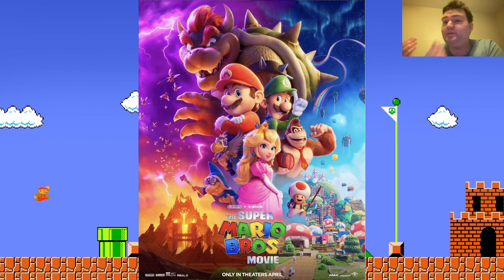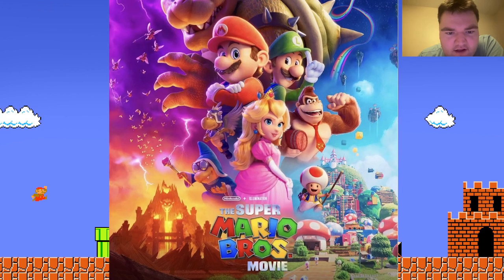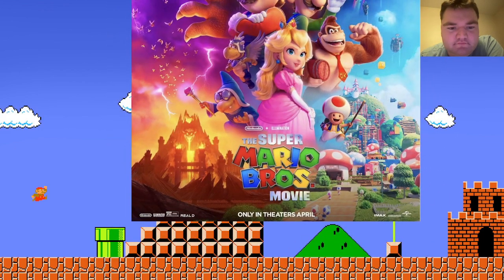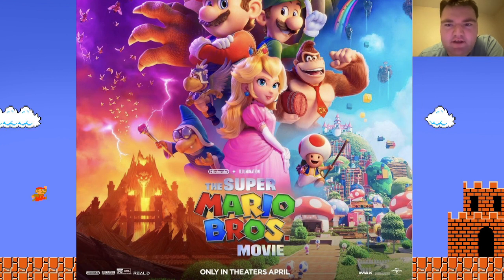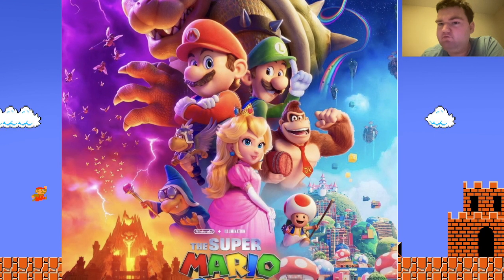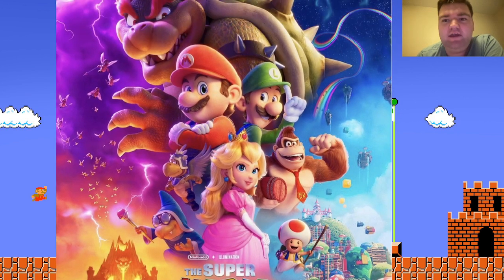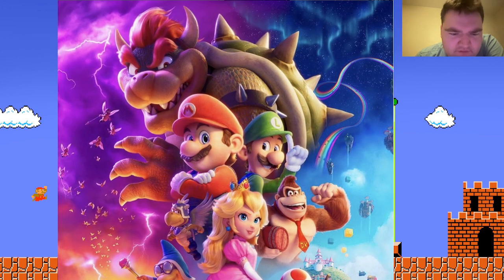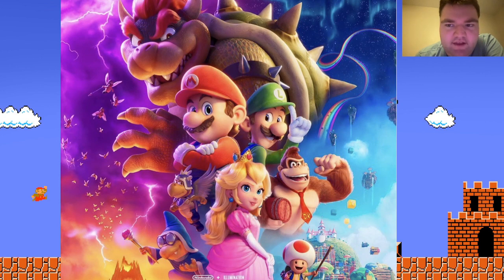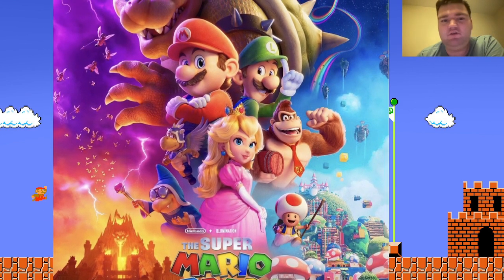I really do like how the poster is kind of split down the middle. You have the Bowser side — you can see his castle, the fire, and they're really going in with a mountain volcano look. You see a little blue paratrooper that looks like it has a blue shell, kind of referencing the Mario Kart blue shell item. You have Kamek there, who looks really cool — I'm excited for Kamek in the movie. Bowser looks very menacing, with paratroopers flying and purple lightning. This all looks very cool for the villain side of things.